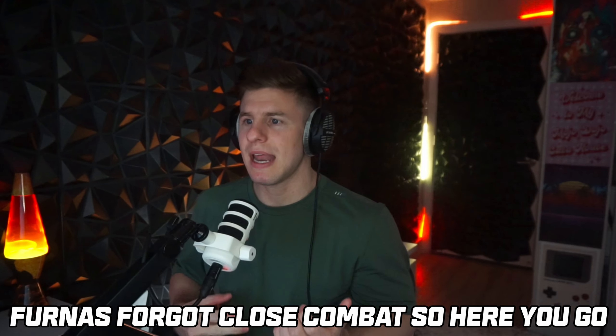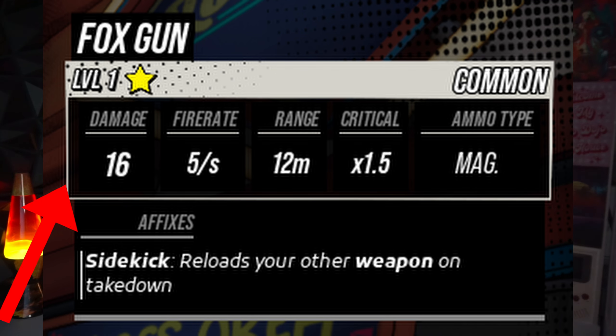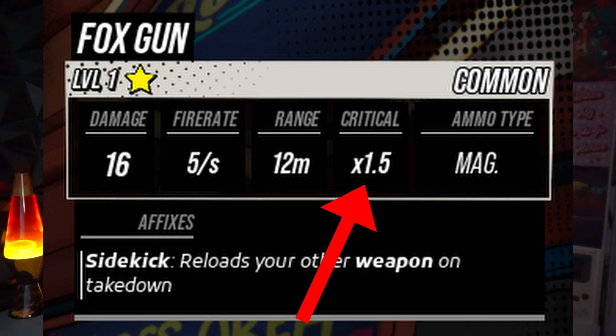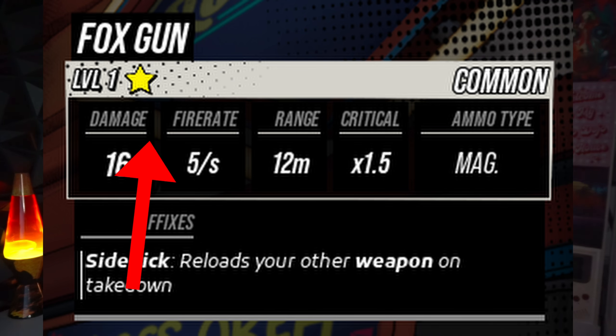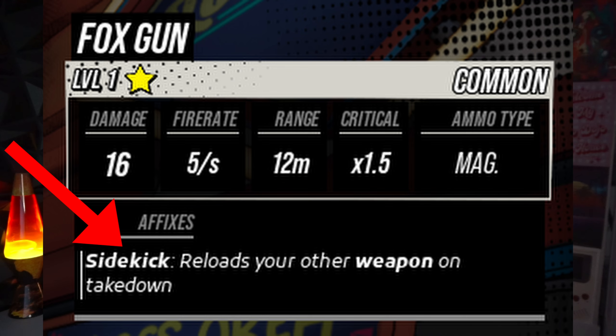Weapons have an ammo type — it's either a magazine, so it's regular ammo with a count, or it's an energy bar that overheats over time, and reloading just vents the heat. Weapons also have their own set of stats: base fire rate, base damage, crit multiplier, general range, and then affixes and potentially even alt fire modes. Affixes are a normal thing in games — these are the additional stats that do additional things. There are base and preset affixes, then green and blue ones.